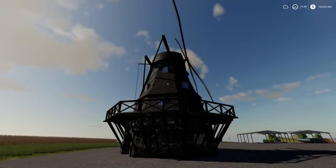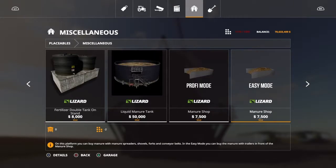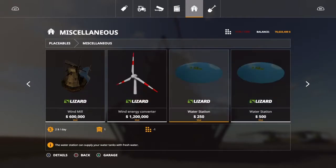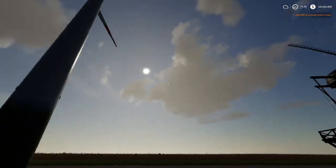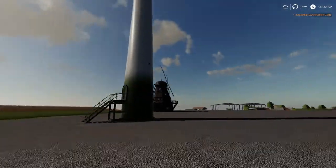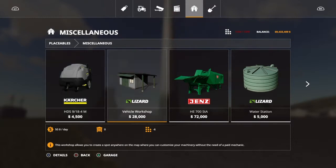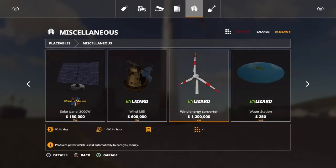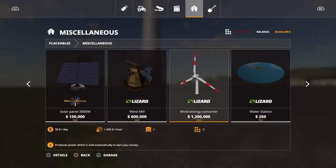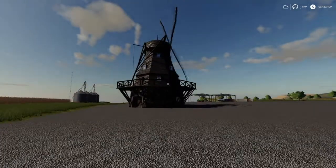I actually like it better than what I call the whirligig windmill — the wind energy one. It just drives me nuts, it's crazy looking. That whirligig makes $1,000 an hour, so it's double the amount, but it's hideous looking. So I'll just get two of these windmills instead. I think these look a hell of a lot better.